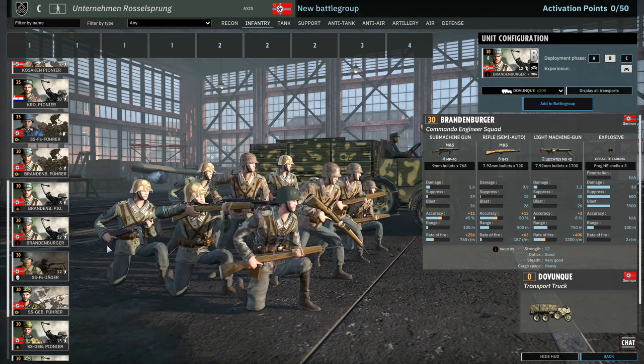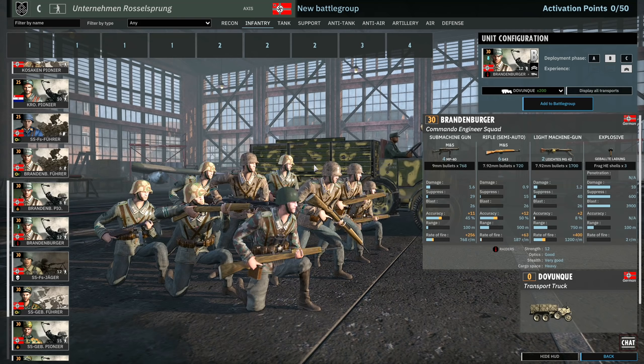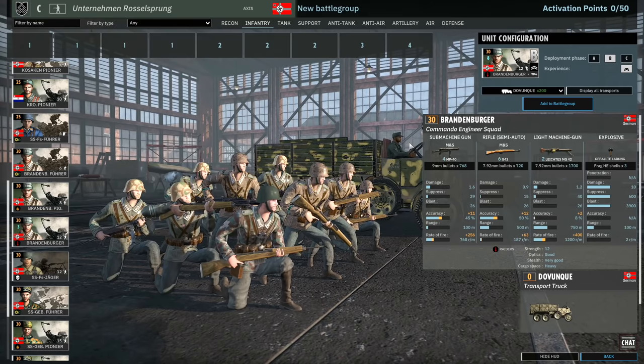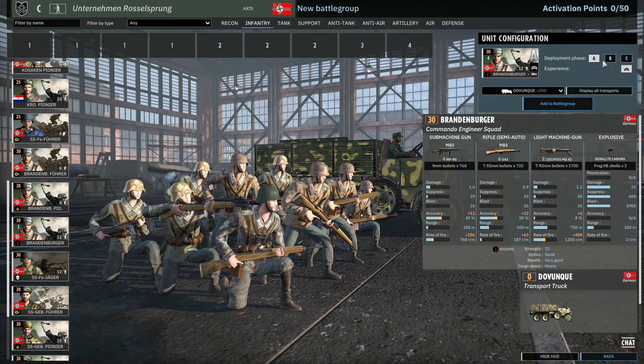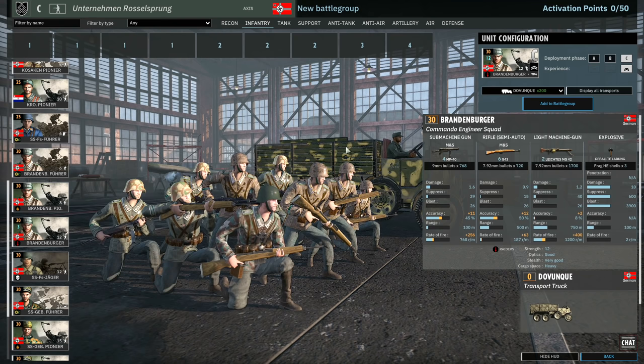Then there's the Brandenburger — very nice squads we've seen before in other divisions. They get four MP40s, six G43s, and two MG42s. MG42s are so much better in this game than MG34s. That means they're really good at close range because they get the bundle grenade, and also good at long range because of the MG42s. Very nice squads coming at two-star veteran at C. You get four in A, eight in B, and twelve in C. Not sure you can always justify the availability, but they are really good squads.